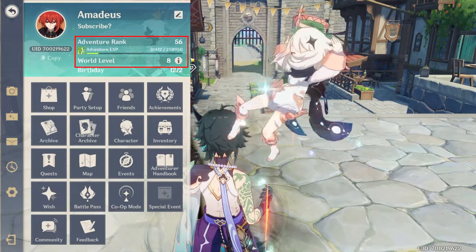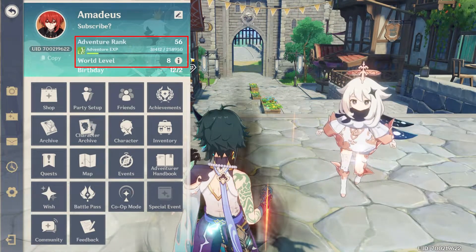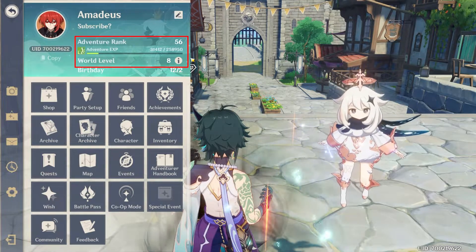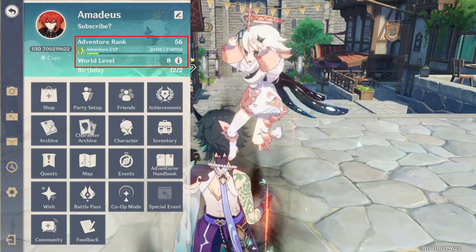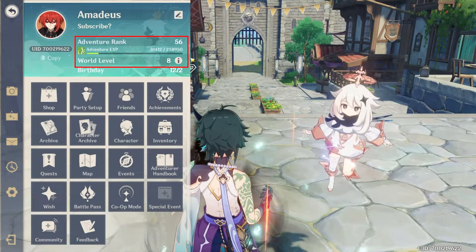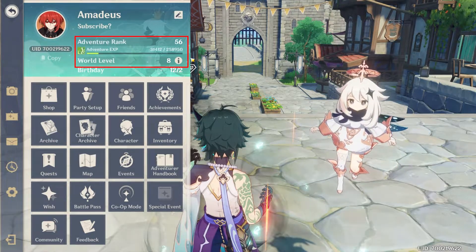You level up by doing different activities in the game which reward adventure rank experience, such as story quests, world quests, resin usage and so on. There is no real way to grind this up quickly — you will naturally level up just by playing the game.